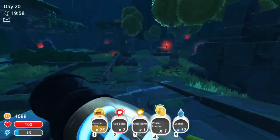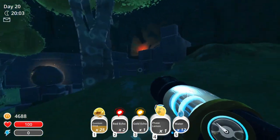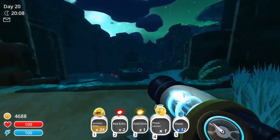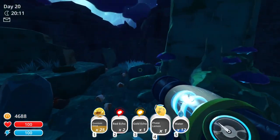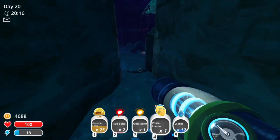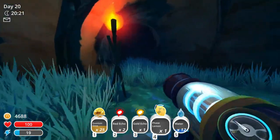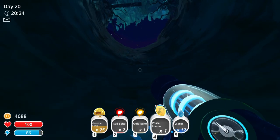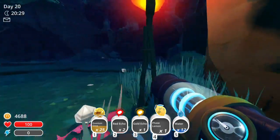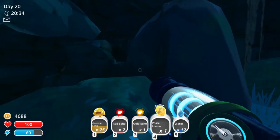We gotta make space in the inventory anyway, so I gotta plant this phase lemon that I got. We gotta cage up the quantums. What I'll end up doing, actually, is I'll bring the quantum slimes over to the docks and I'll set up the phase lemons over there as well, so that I've got all their food over there by them. And they can have their own little area. I think that'll work pretty well.